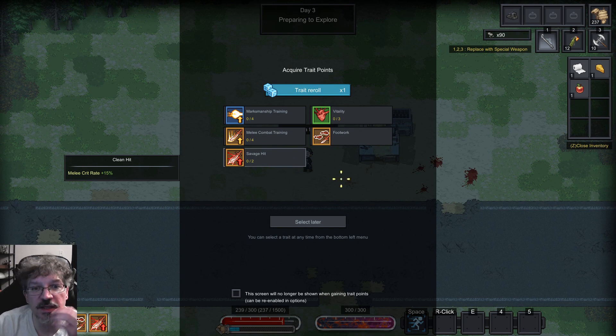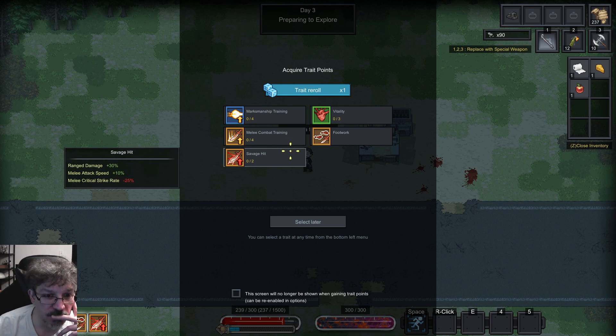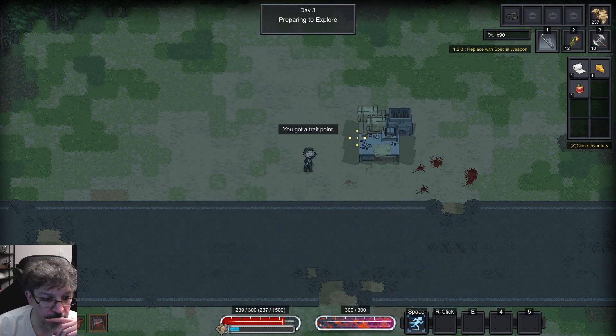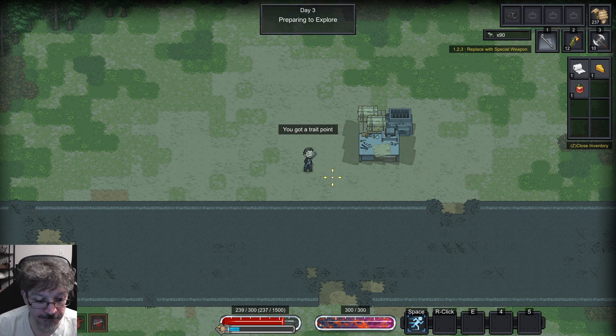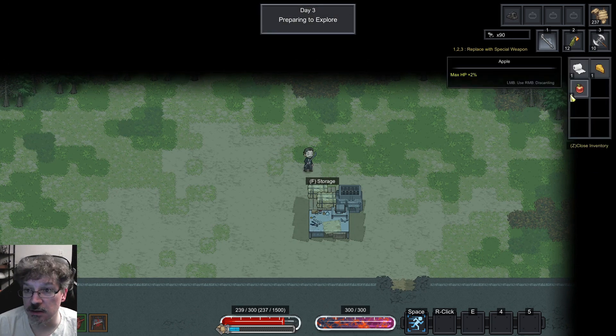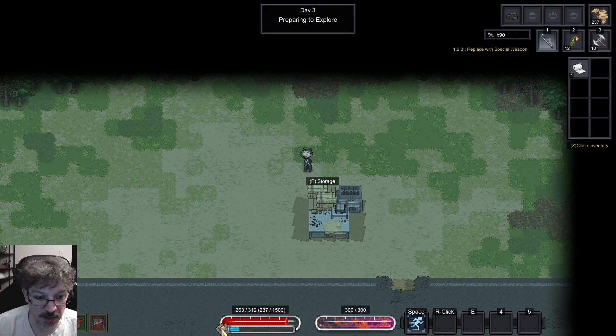We did it! Yeah, we leveled up. So these are the traits — we get all of these traits and I can reroll them if I don't like them. Marksman, Melee. I like the mobility, I'll just keep it. Prepare to explore. We have an apple and stuff — what do those things do? Let's max hit 0.2%, eat some food. Oh, that's my armor.